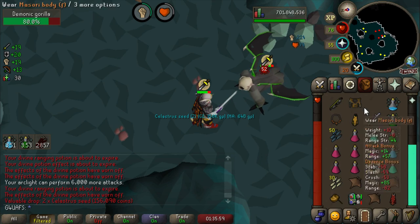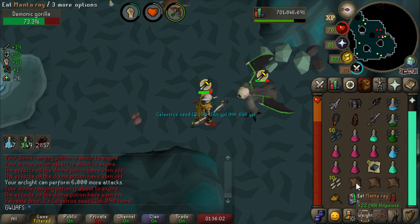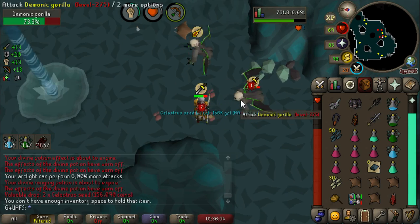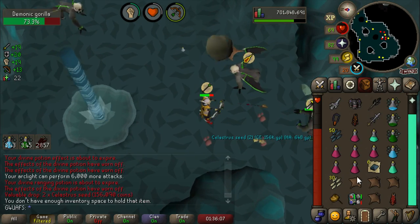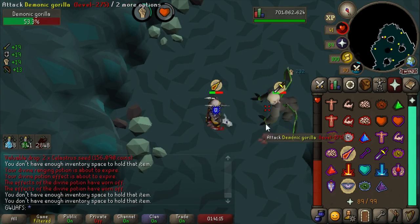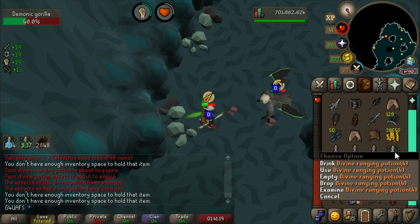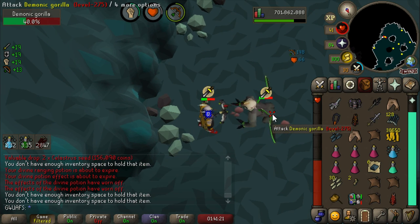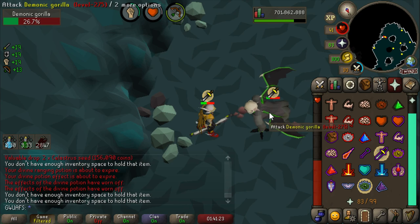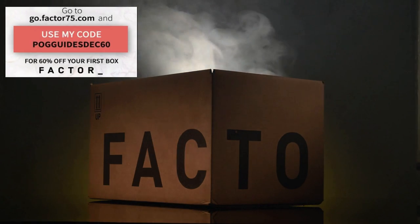Time to add Celastra Seed to my seed collection from Demonics. I'm pretty sure I've gotten every single rare seed you can get from these guys in the past — God knows how many hours I've been here. Building up a nice collection. There's a first for everything: this is the first time I've ever run out of my Divine Super Combat and cut my trip short by 20 minutes. That hurts a little bit.